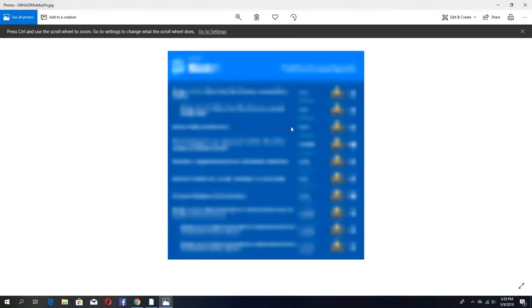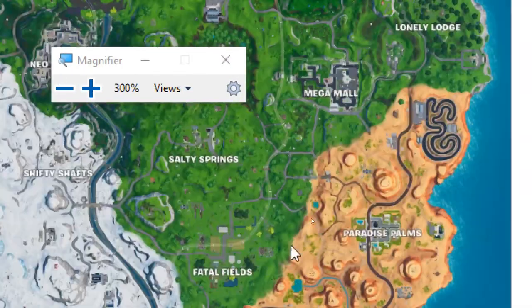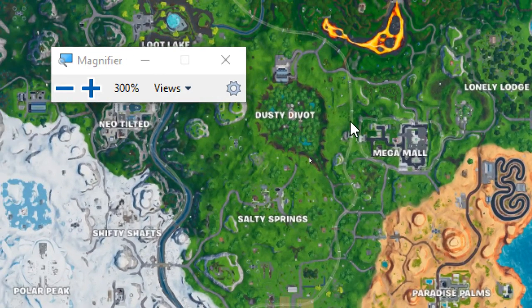I'm going to show you the place where mega mall is located. This is mega mall right here — let me zoom in for a second. The slipstream is like this: it's like a rail, like a tunnel, and it travels all around in a circle near tilted.